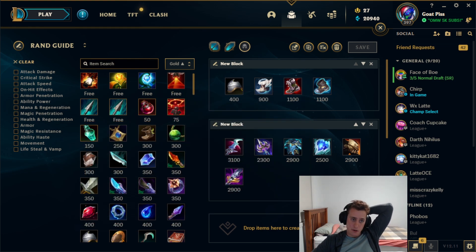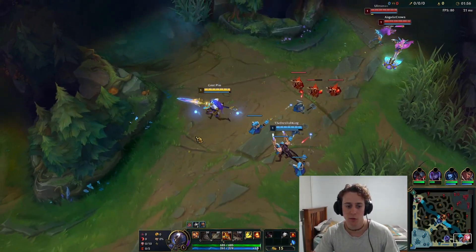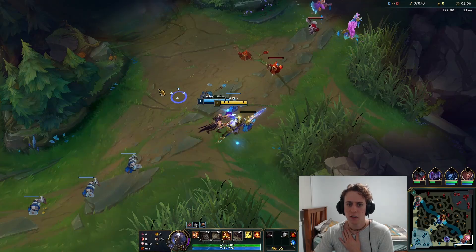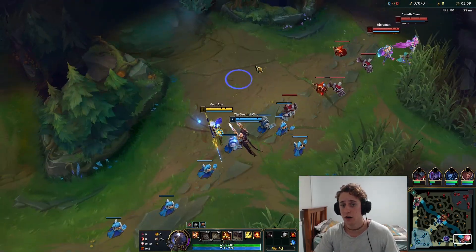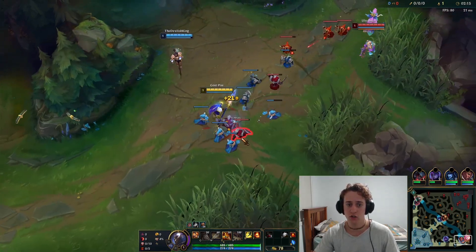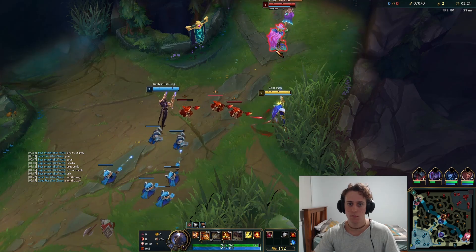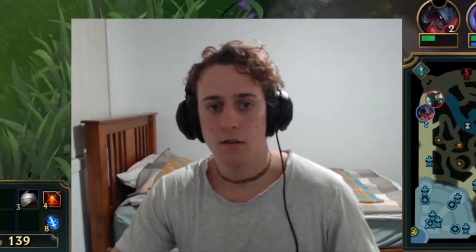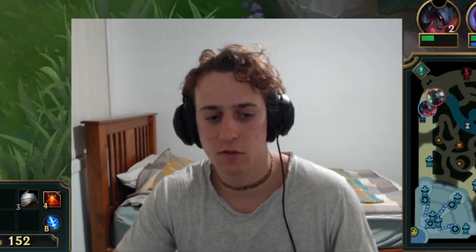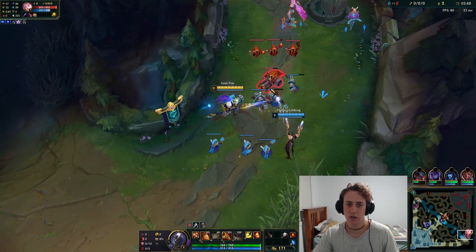We're saving both stacks for the second wave to rush level two — using them to kill minions quicker and grab level two. The way they want to play this lane is to poke us out and play a sustain game since they have good healing with Seraphine, but we are just going all-in — that's literally the only way we play this lane. We didn't get to all-in them, but it's fine. I could have flashed but didn't want to waste it since they were getting close to tower. I'll shove the wave in and look to take a quick roam.